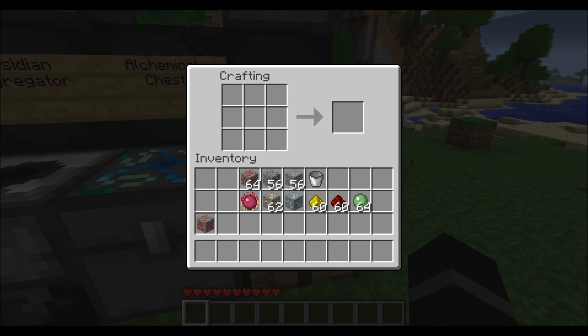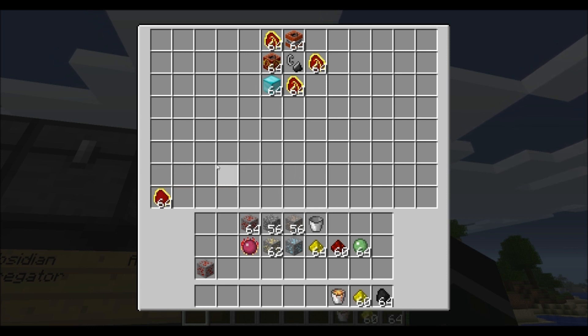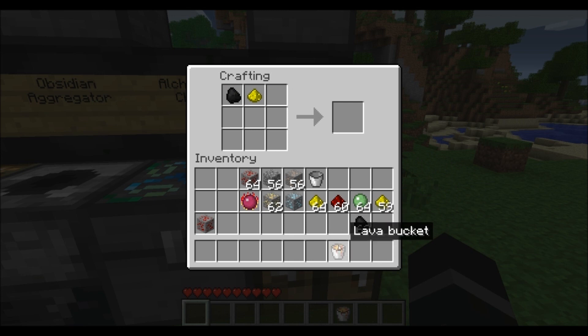Now we're going to move on to our next one, which is going to be the Alchemical Coal. Here's how you make it, with your Philosopher's Stone. And that makes your Alchemical Coal, and that can revert back to iron as well.